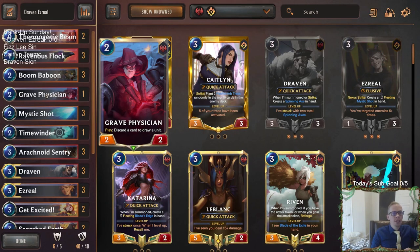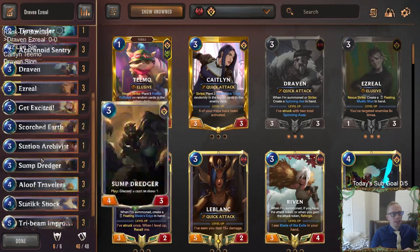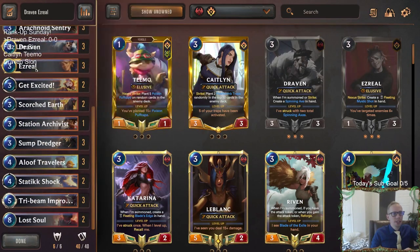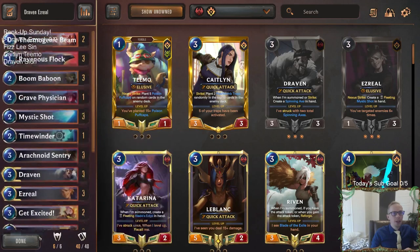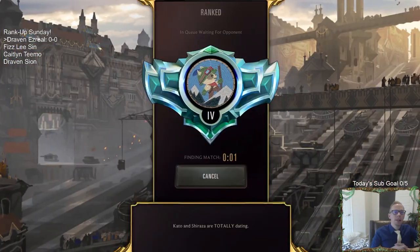I'm playing a spicy Grave Physician. I don't think I've ever seen anybody else play Grave Physician in here. Just want to be able to get another discard outlet, draw a unit. All of our units are very good to have in both the early game and late game. I think we have some really key units to get, especially our champions. Let's go ahead and play five games in ranked, starting at Diamond 4. Let's see how far up Diamond we can get today.